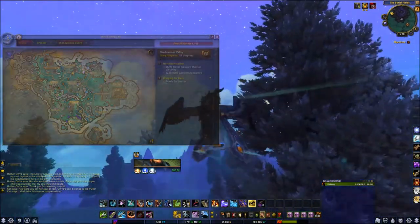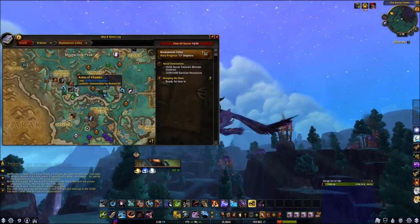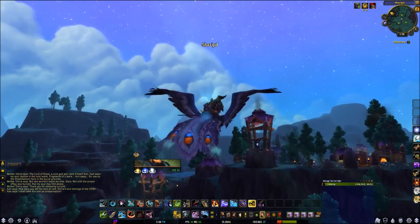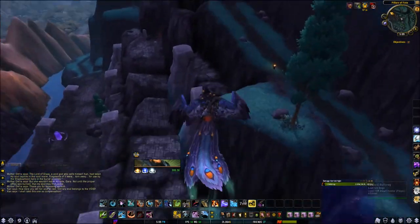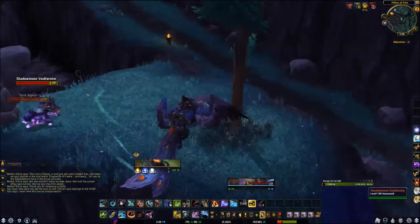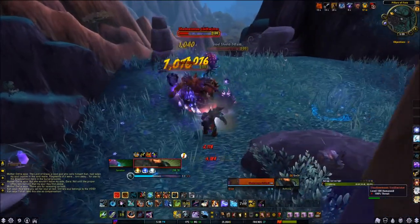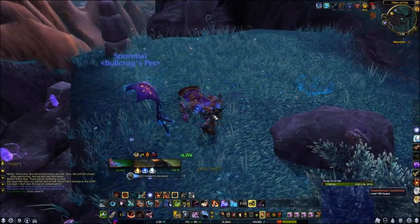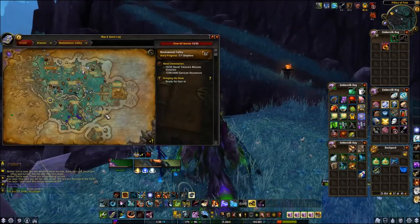The item comes from Pillars of Fate, which is in the southwest area — just above Anguish Fortress. We get the item from a Void Twister, which is just one of these mobs. We go and kill it quickly. The item is called the Void Lantern.